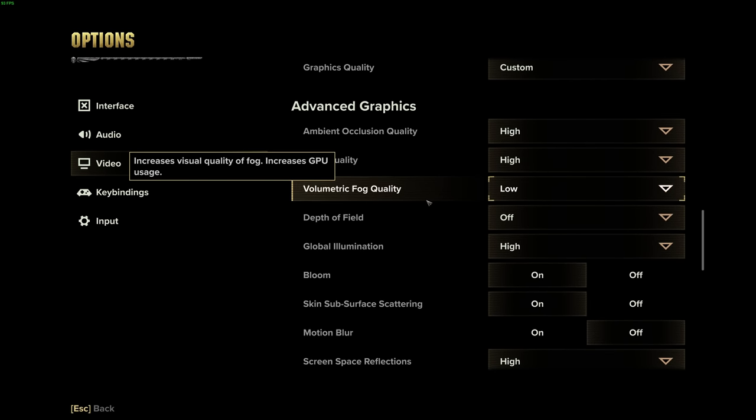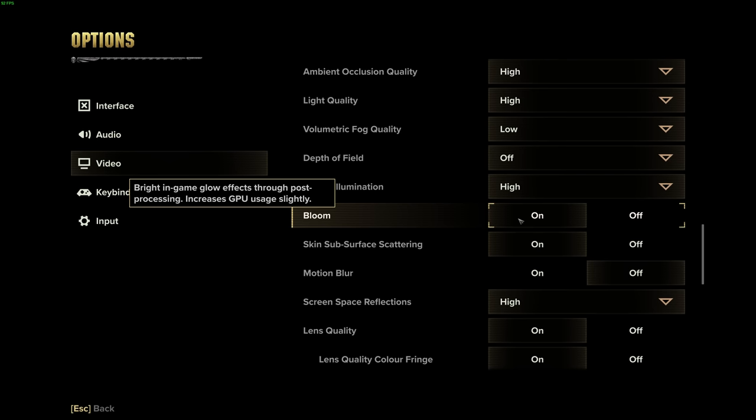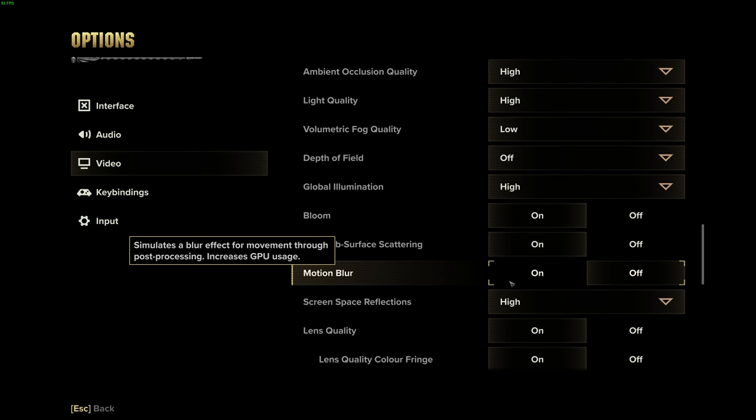Shut your volumetric fog off or put it on low — low is the lowest setting — to reduce visual clutter and haze in missions and improve your visibility as a player. Depth of field: shut it off. It's going to hinder shooting and melee by adding sluggishness on your GPU. I prefer bloom on, but you can shut that off. Motion blur: shut it off. It's not a great feature and it taxes your GPU unnecessarily — it's a post-processing effect but not worth it.